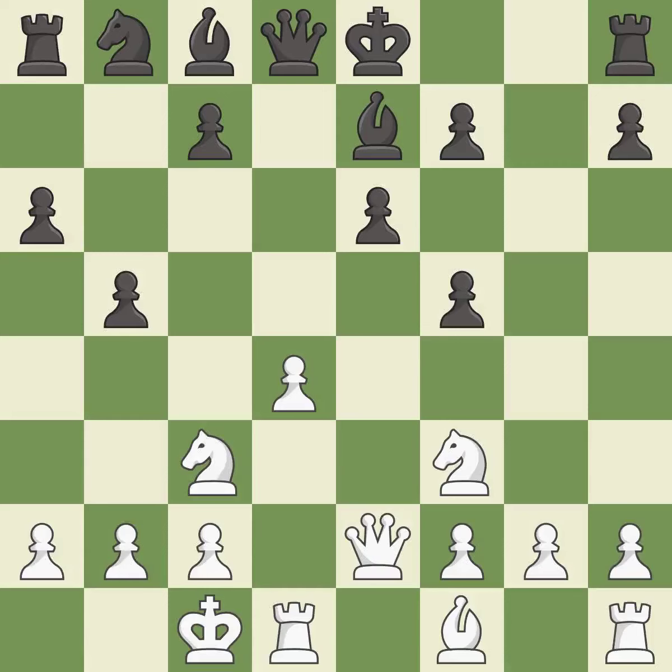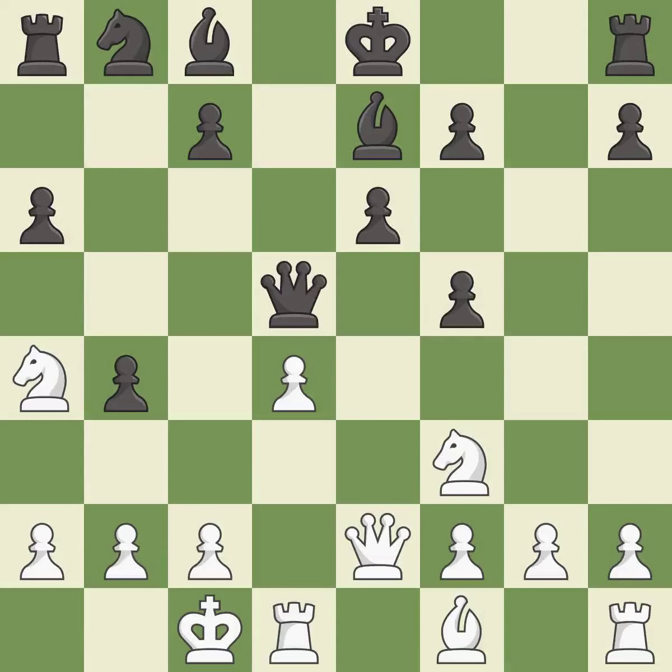Castling queenside tends to be more active because the rook is closer to the center. The opposing knight is kicked by a pawn and must now move or be captured — it is excellent. This move puts the knight on a safer square. This develops the queen off its starting square, getting it into the action — it is excellent.